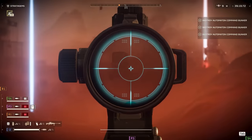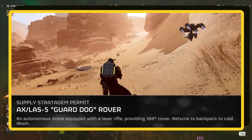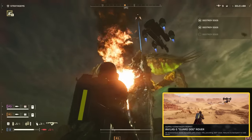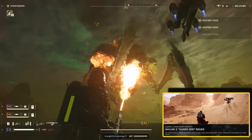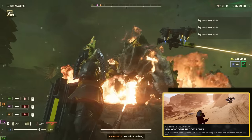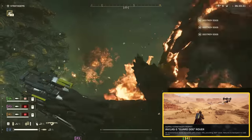Let's dive into our second stratagem pick — the Guard Dog Rover. Picture this: it's like having your own personal laser show, except this show cuts through swarms of bugs and punches through light armor like it's paper. But a word of caution — it's not picky about its targets. Get in its line of fire and it could be lights out for you or your squadmates too. Spend some time getting to know how it moves and shoots. Pairing up the Guard Dog Rover with a Flamethrower? That's a duo that's downright heavenly — together they turn the battlefield into a no-fly zone for bugs.